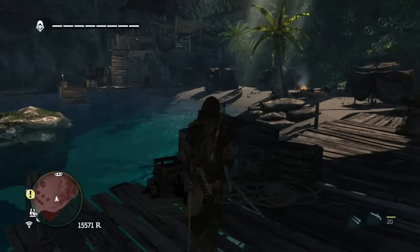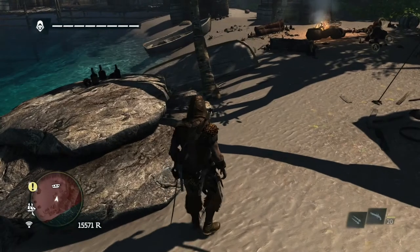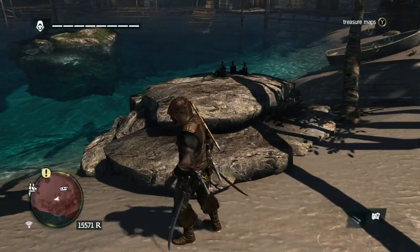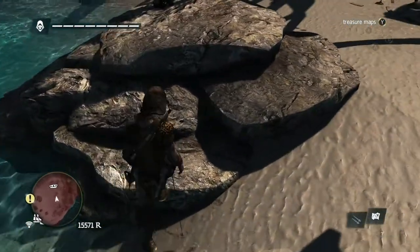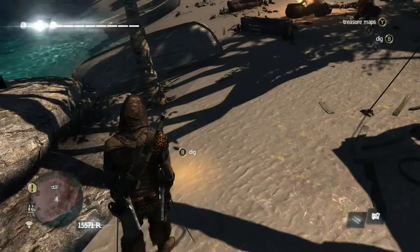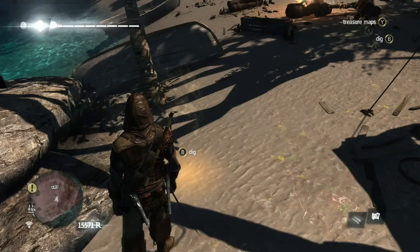Now that all the smugglers are gone, you can see a palm tree with some rocks which matches what is on the map. Let's take a look at the map here — somewhere around here would be where you dig. That will come up on the screen where Kenway is to dig. There you go — that's the location, that's the palm tree and rocks as shown in the map. All you have to do is hit B and you'll dig up the treasure.